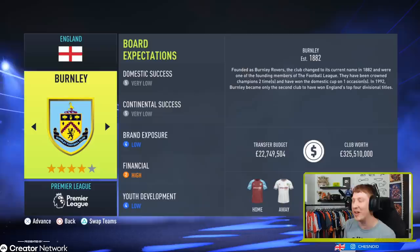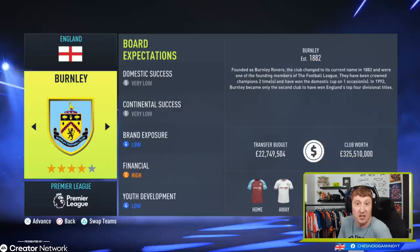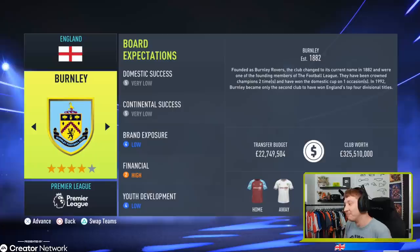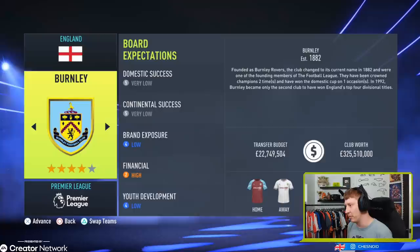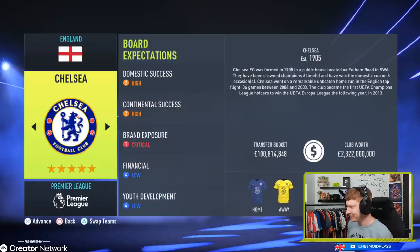Apologies to Burnley fans for replacing them in my Creator Club save once again. £22.7 million is the transfer budget there. Burnley are arguably the smallest club in the Premier League — based in a small town in Lancashire with a smaller ground. The style of football they play is very unique and effective. Sean Dyche does a wonderful job at Burnley. High financial expectation there, and that's really all you have to do — stay in the league, and initially that's going to be enough for the Burnley board.